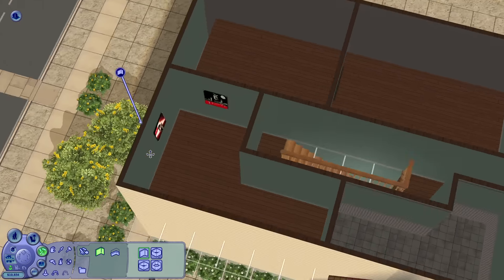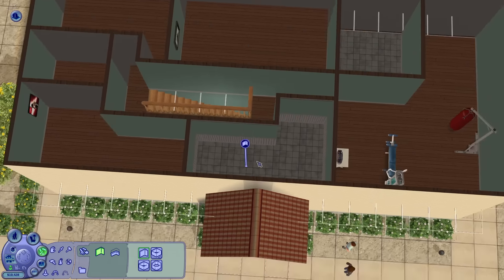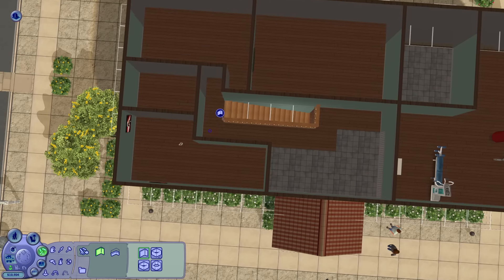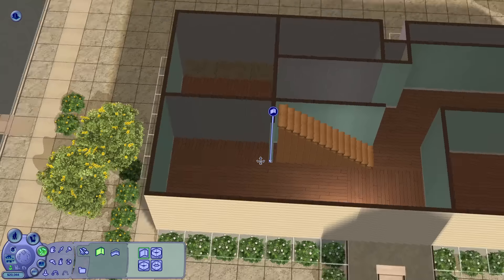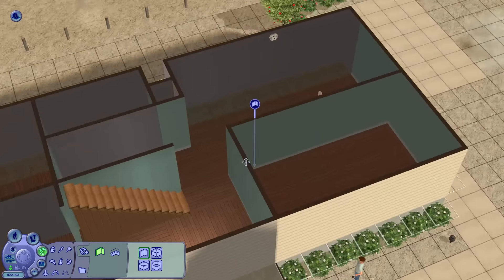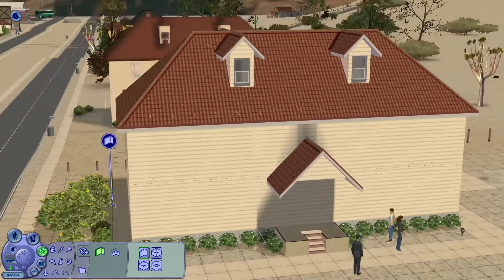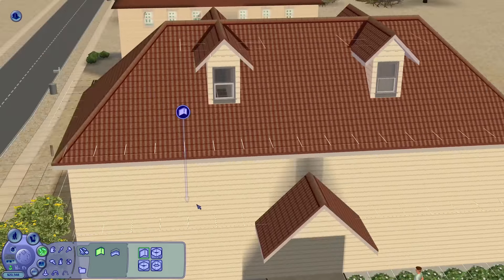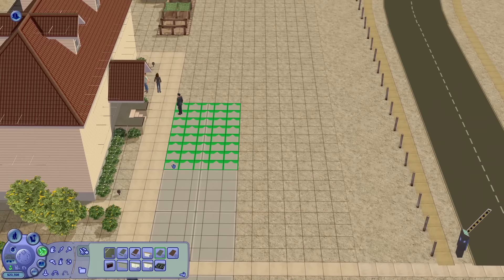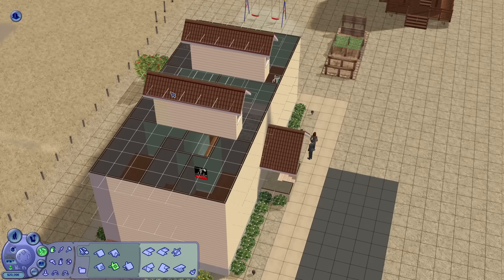I also didn't like the gym being on the second floor. Imagine how loud it is when you're down in the kitchen and someone is lifting and dropping heavy weights upstairs - you know how some dude bros can never resist dropping the dumbbells just to attract attention. So I decided we're moving the gym. I was considering giving them a basement for the gym, which is also a really nice solution, but you'll see in a minute I did something a bit different.